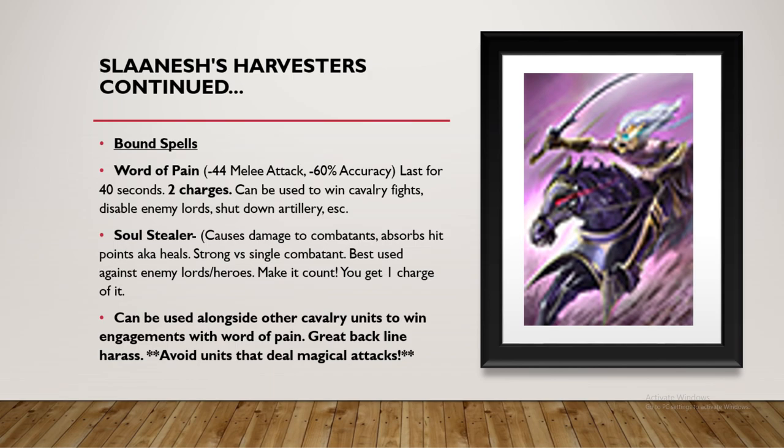The other spell, Soul Stealer, is essentially a healing spell — it heals your Celestia Harvesters and also causes damage to the combatant you cast it on, absorbing their hit points. It's best used against an enemy Lord or hero — a single combatant — and you only get one charge of it, so definitely make it count. These guys are best used alongside other Cav units. Run these guys with a unit of Cold Ones — they'll bypass the physical resist of units like Grail Knights with their magic damage. They also work great if you Vanguard them with some Dark Riders in the back to get into missile lines. They just work really well with other units and alone.